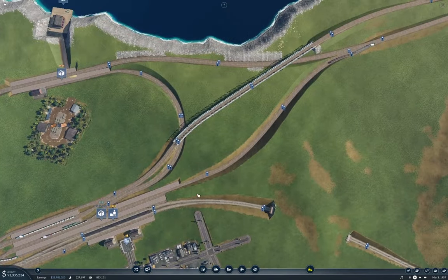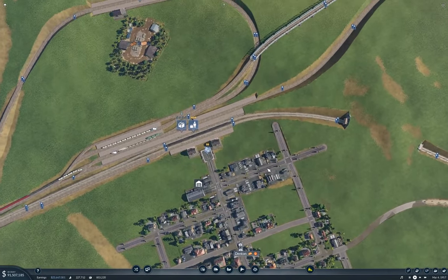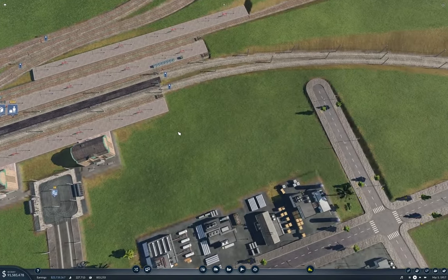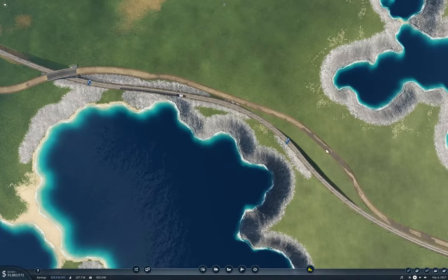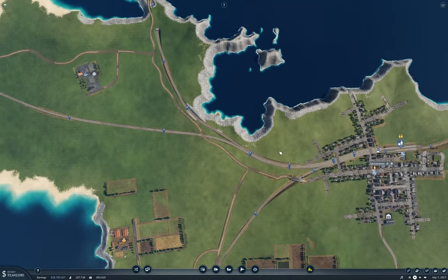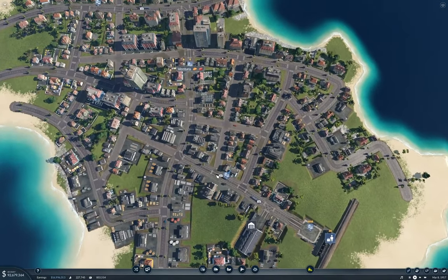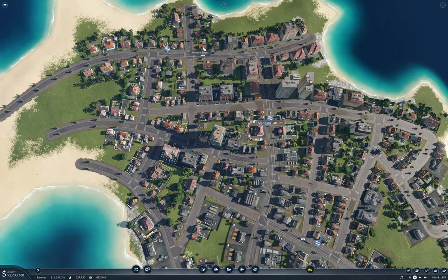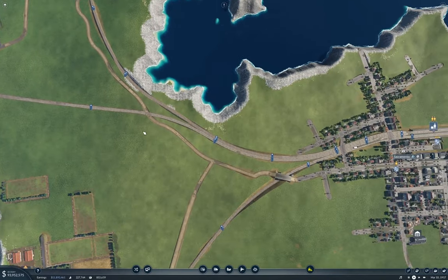So what I'm going to do — we've got the passenger line here electrified — and what I'm going to do this time around is electrify it over into Ventura, and then see what we can do about the local transport lines in Ventura. See if we can sort that out a little bit.